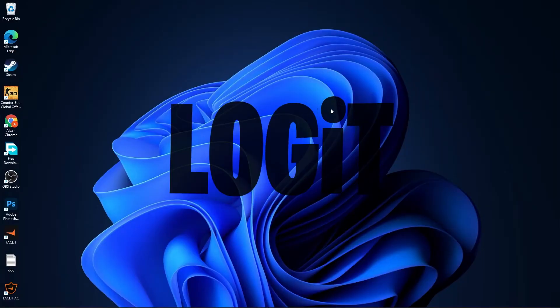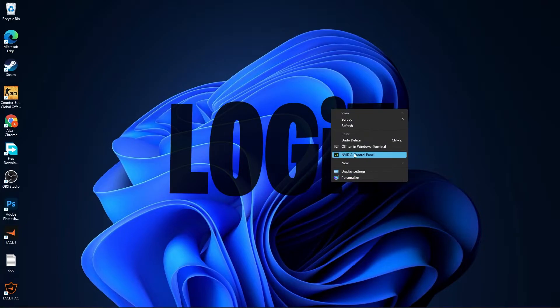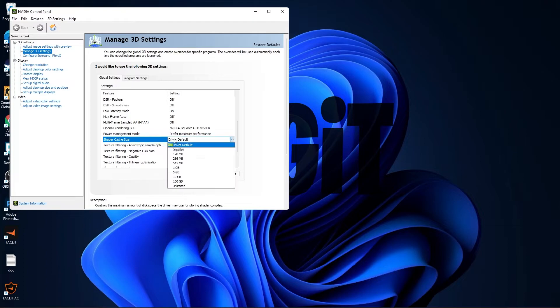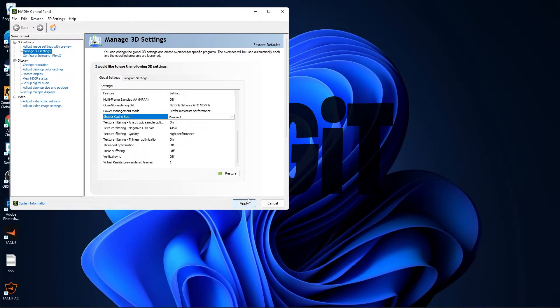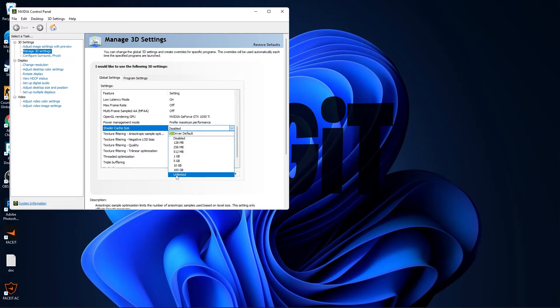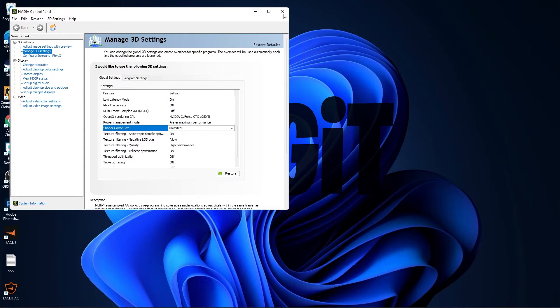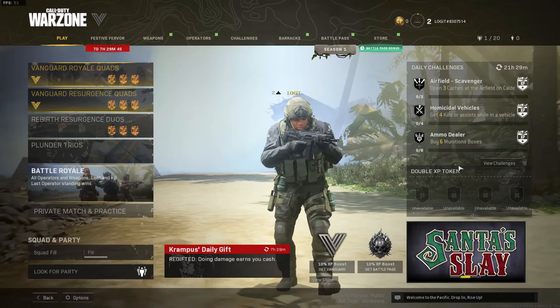Method three: right-click on the desktop, press show more options, then press on Nvidia Control Panel. Go to manage 3D settings, scroll down to shader cache size, and select disabled. Press apply, then select unlimited, press apply, close Nvidia Control Panel, open the game, and the problem should be solved.